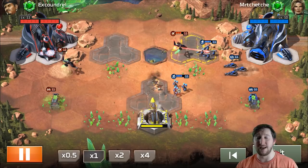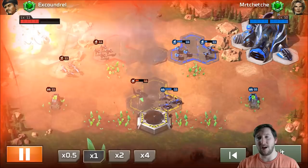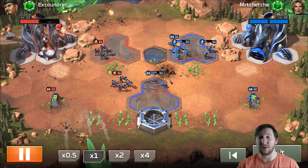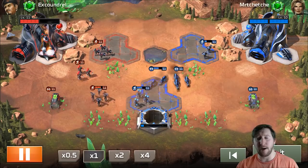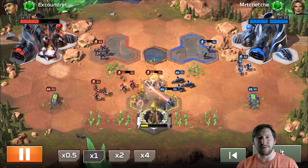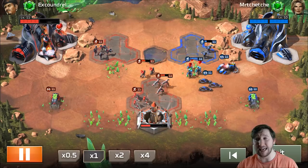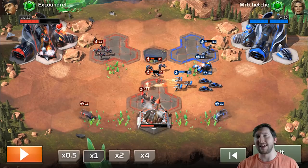I go straight into Venoms and he responds with Attack Bikes, and I end up losing the first missile — I just didn't play it well. But I want to show you it's not the end of the world losing the first missile as an aggro deck if you think you're facing another aggro deck. I go straight into Laser Squads to deal with the Attack Bikes — equal-level Laser Squads deal with them pretty quickly. Now it's a micro battle: getting my Laser Squads and Flamer Squad into the right position.